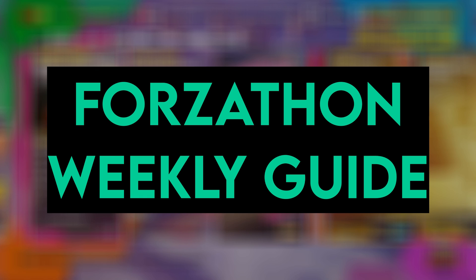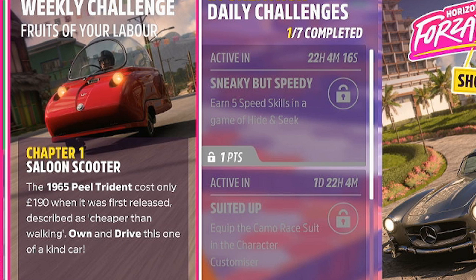Hello and welcome back to another Forzathon weekly guide. This week we have got ourselves 'Fruits of Your Labour.' Chapter number one: 'Saloon Scooter' means we need to own and drive the Peel Trident.